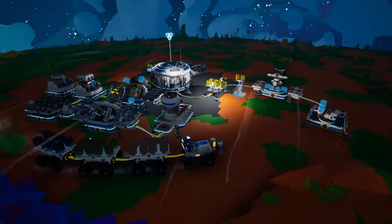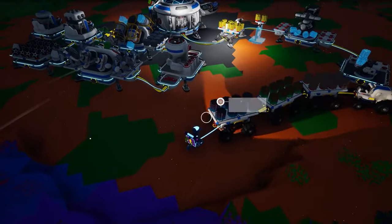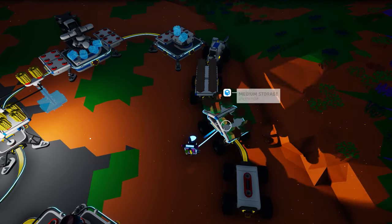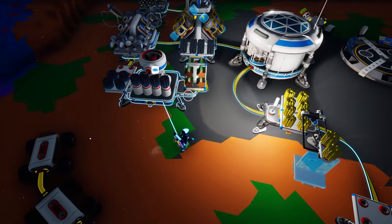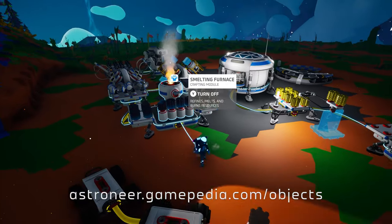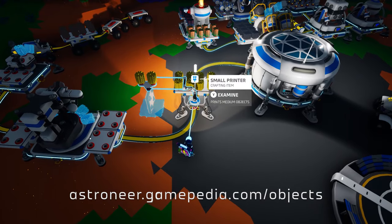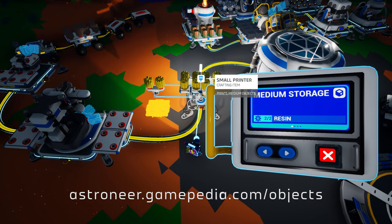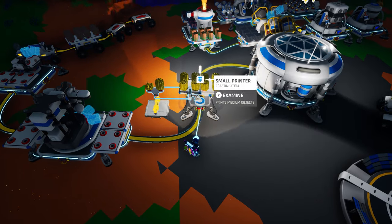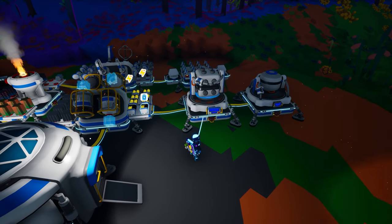It is simply not within the scope of today's course to cover each printable object in depth, though we will be looking at most of them throughout the remaining Astroneer Academy courses. We have already discussed all the power producers and power storage items back in Astroneer Academy 103. If you would like a bit of extracurricular reading, be sure to visit the Astroneer Wiki link in the description below, where you can discover the use for every single item that you can craft, along with the research byte cost and resources required. For the remainder of today's course, we're going to take a look at all of the platforms and storage options available.